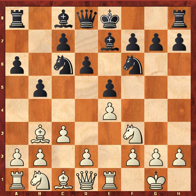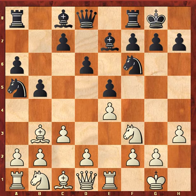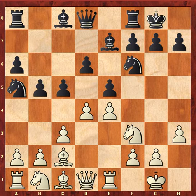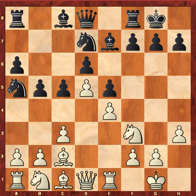c3, Castle, h3, Na5, Bc2, c5, d4, Nd7. And here Anand played d5 — Anand used to play Nbd2, but here he played d5. This was in his preparation; he changed his line so that Carlsen would be out of his preparation.